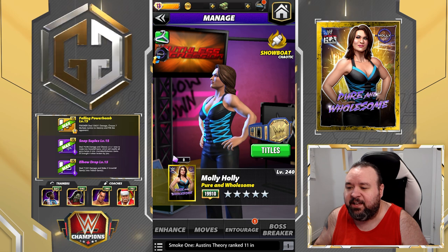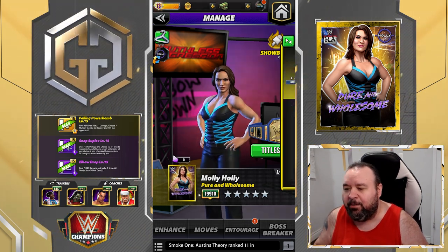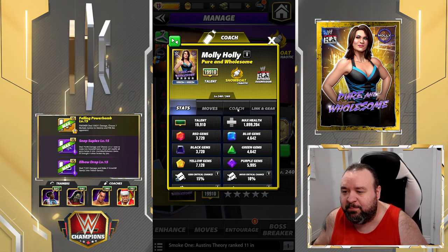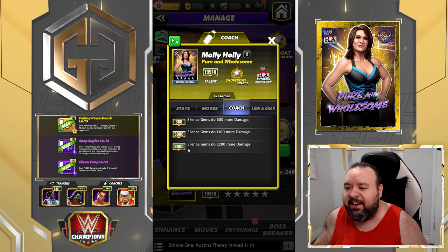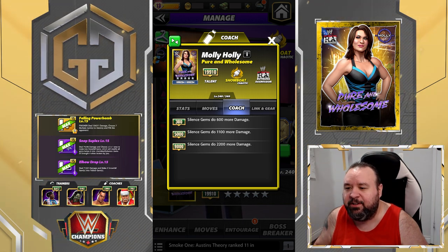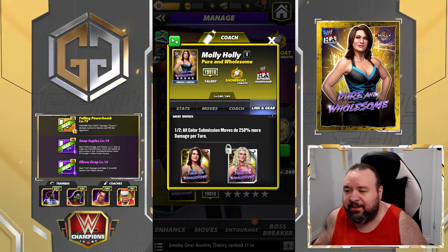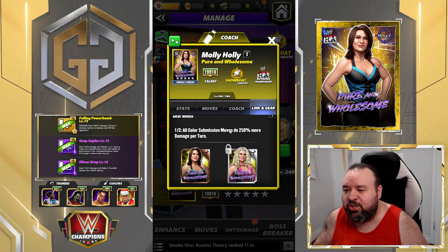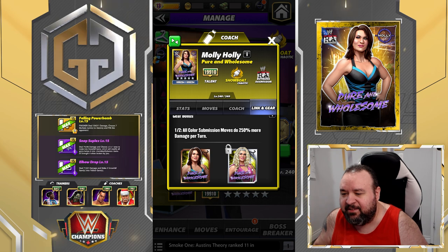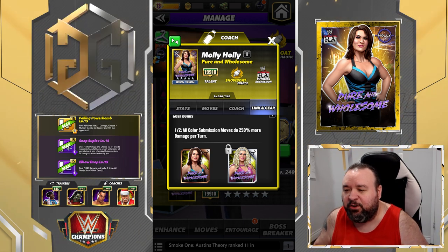She's a showboat and we're going to look at her at five-star silver — obviously not mine, she was sent to me for preview purposes so I don't get the keeper. Coach ability at 9000 is Silence Gem, does 2200 more damage. Links are not shown yet, and she does have a gear that adds all color submission move do 250 more damage per turn — it's the Mighty Molly Gear. We'll look at that gear after we're done without it.